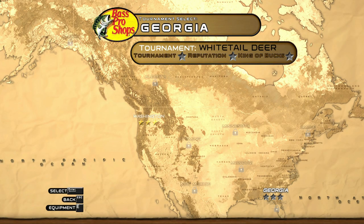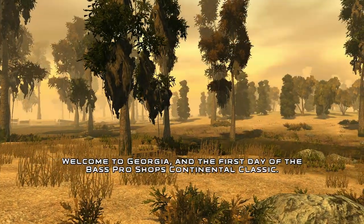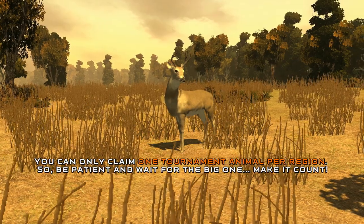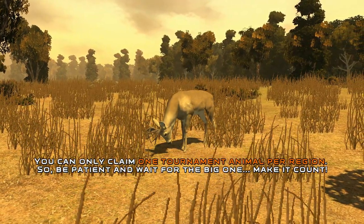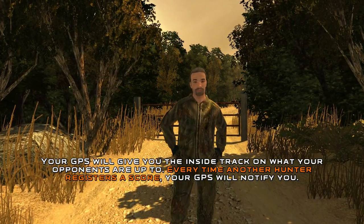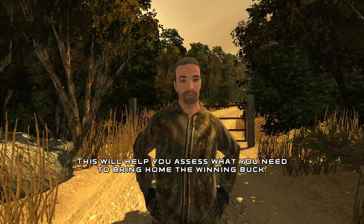Hello everybody, we are back on Bass Pro Shops The Hunt. We are heading out to Georgia to take on the next region. It seems like there's a king of bucks in every single location — a special non-typical or giant typical to take out alongside other trophy animals. Welcome to Georgia and the first day of the Bass Pro Shops Continental Classic. You must bag the highest scoring white-tailed deer. An animal score is determined by its weight and the size of its rack. You can only claim one tournament animal per region, so be patient and wait for the big one. Your GPS will notify you every time another hunter registers a score.